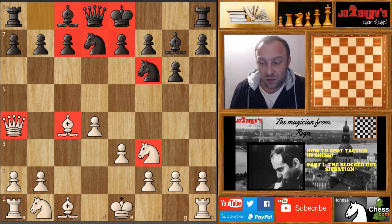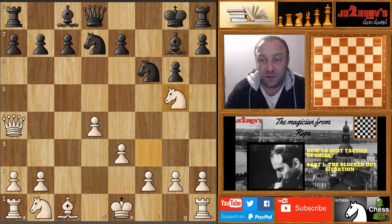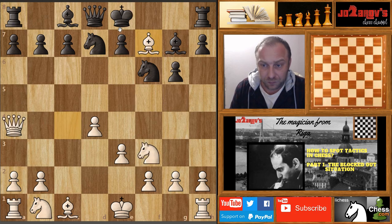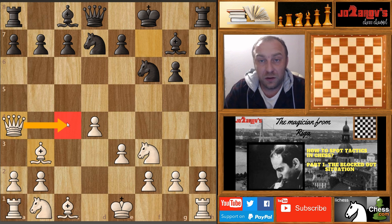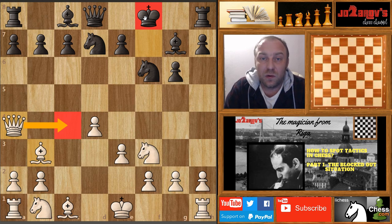You can pause the video and try to solve it yourself. The move is bishop on f7. After king takes on f7, we have knight on g5, king on g8, queen on c4 — maybe e6, but now queen on e6, then queen on f7 with a very nice checkmate. If the king plays to f8 instead, we can go back with our bishop and continue toward checkmate, maybe through c4. It's a really complicated game for Black — the king will never castle again.